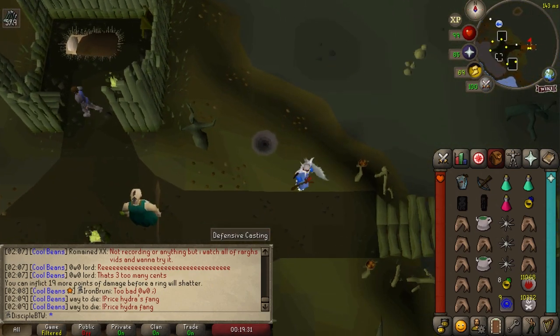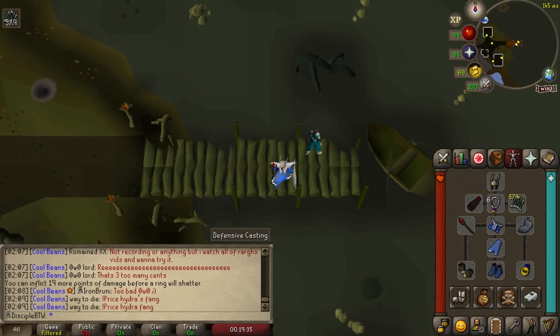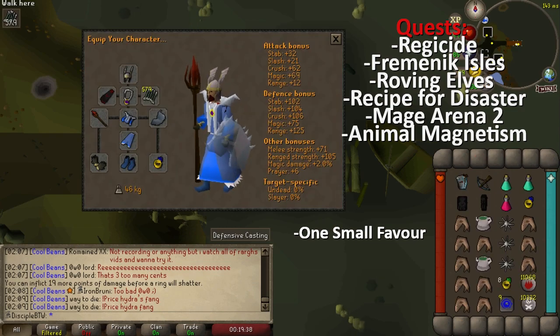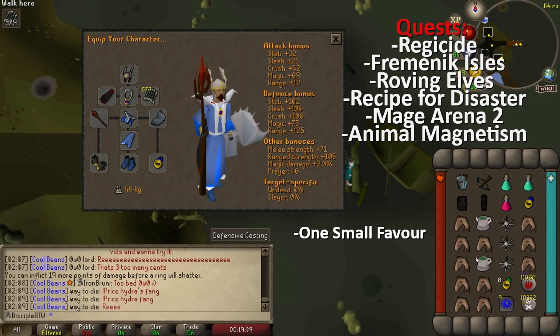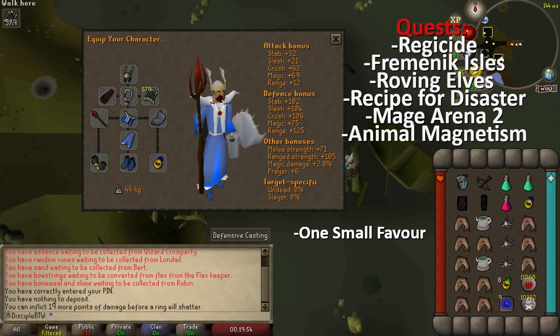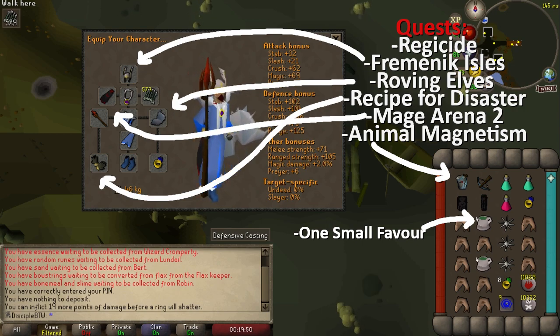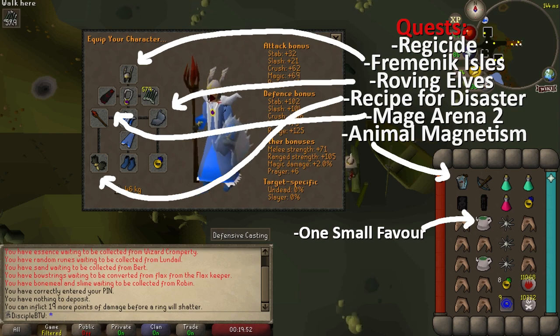The only quest you need to reach Zulra is Regicide, but there are a few more quests we're going to do before we get here: Fremenic Isles for the Helm of Naitiznot, the Mage Arena 2 mini-quest for our imbued god cape, Recipe for Disaster for Barrows Gloves, Roving Elves for a Crystal Shield, and one Small Favor for the ability to make Guthix Rest Potions.